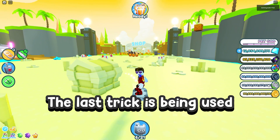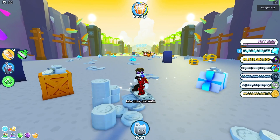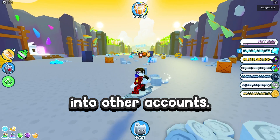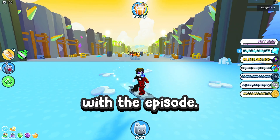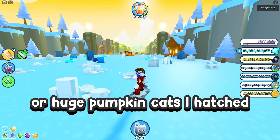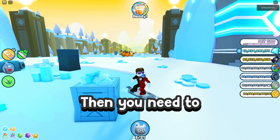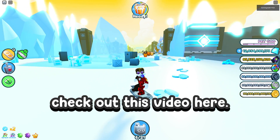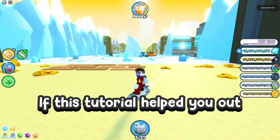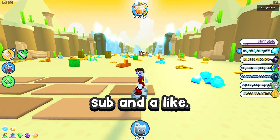The last trick works because you can just log in to your account and you won't get logged out of the other accounts. And this is it for the episode. If you want to see how many huge Grim Reapers or huge pumpkin cats I hatched using 9 accounts with full game puzzles, check out that video. If this tutorial helped you out and you want to see more, I would appreciate a sub and a like. See you in the next one.